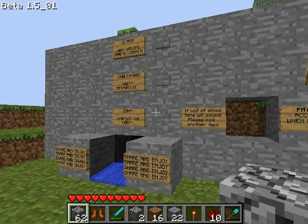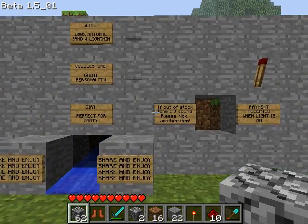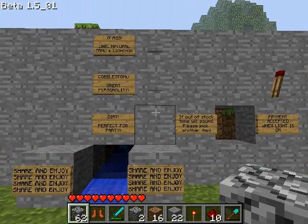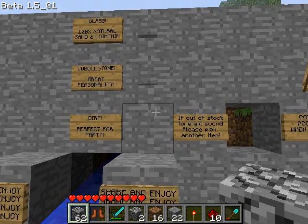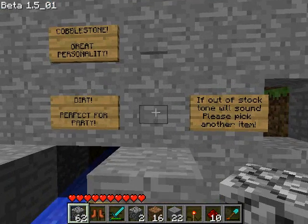Here's my latest Minecraft creation — it is a vending machine. As far as I know, this is the most advanced vending machine currently known to Minecraft, because I've discovered a new sort of southwest-based feature of the physics of Minecraft, which are unique and wonderful, and which allows me to check for the passage of items that have been dropped.